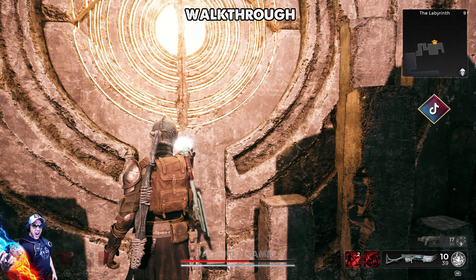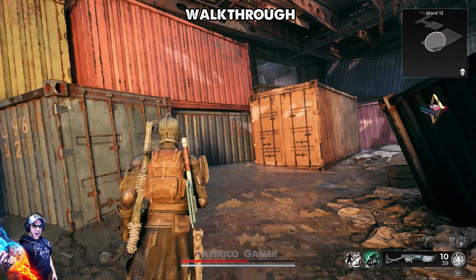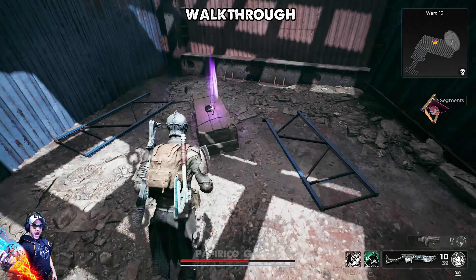Here, another teleport gate awaits, ready to be activated using the Biome Portal key. And behold, you arrive at this warehouse in World 13. It looks familiar, right?